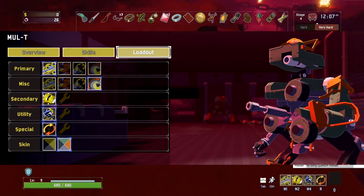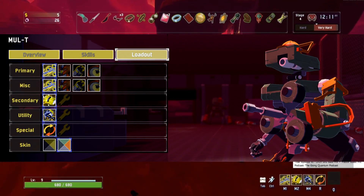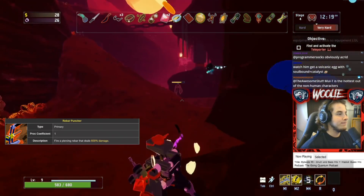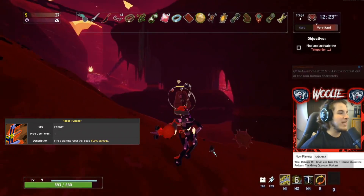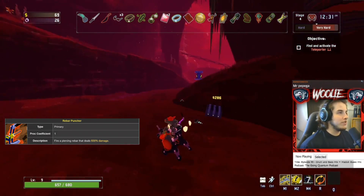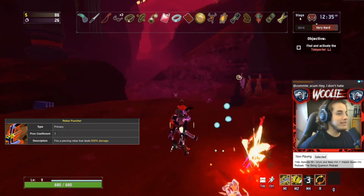For MUL-T, I recommend taking either Nail Gun and Saw, or simply two Nail Guns. Rebar Puncher scales extremely poorly with its slow firing rate and mediocre damage. The only situations where it shines are when you're sniping distant flying enemies, but those situations are too far in between to warrant its use.